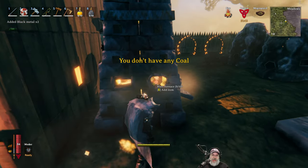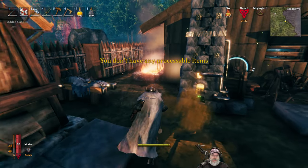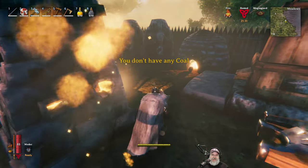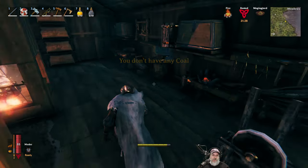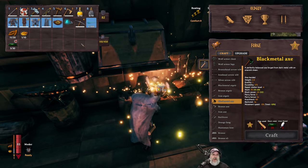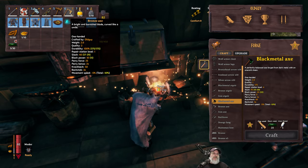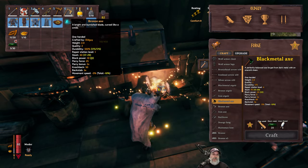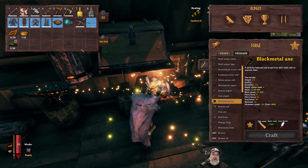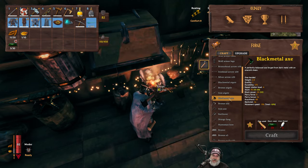I am completely out of wood. What I'm going to do is go ahead and start by making the black metal axe so I can go out and get some more wood to finish processing the rest of the ore. If you guys have been following the series, you know I held out and didn't make an iron axe and didn't even upgrade the bronze axe. So now we're going to graduate to the black metal axe, which is going to be a huge improvement.